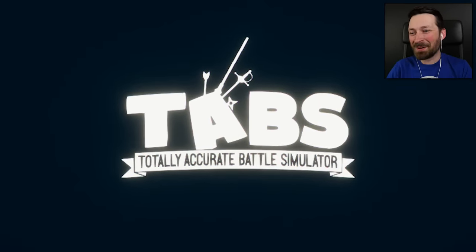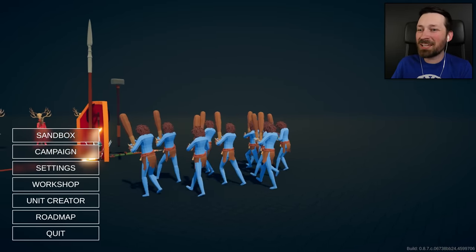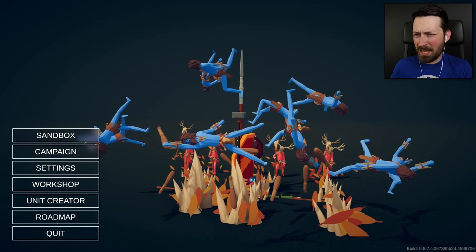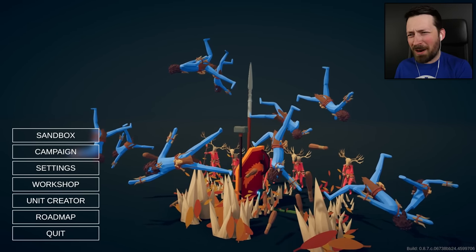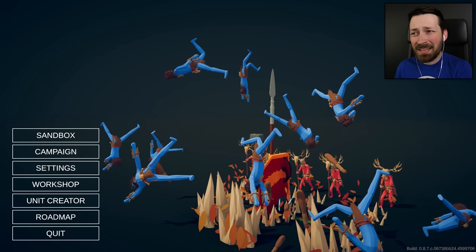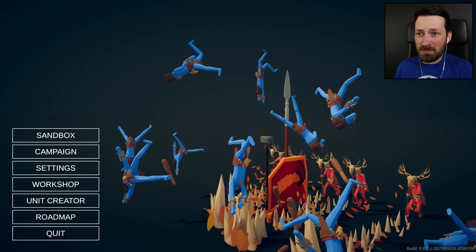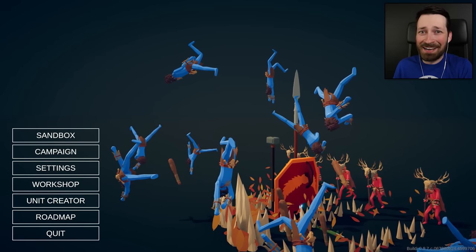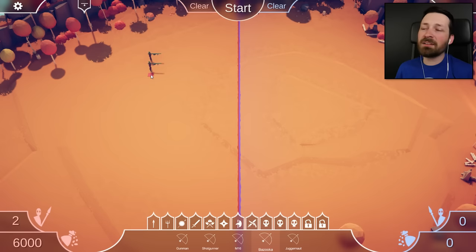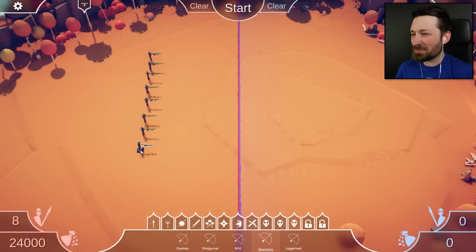What's up, guys? Welcome back to Totally Accurate Battle Simulator. For today's episode, we're going to continue taking a look at the new modern and Soviet factions, so long as the game works. I'm not really sure why there are a bunch of items hanging out in the main menu cinematic. The game breaking before you even start playing it is usually a bad sign, but things seem to be working. Tabs breaking is just par for the course.